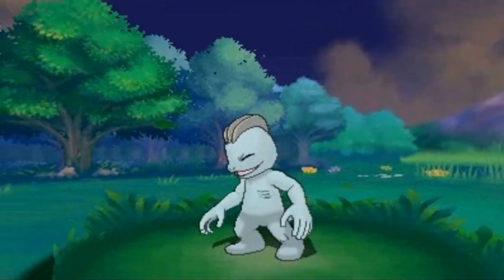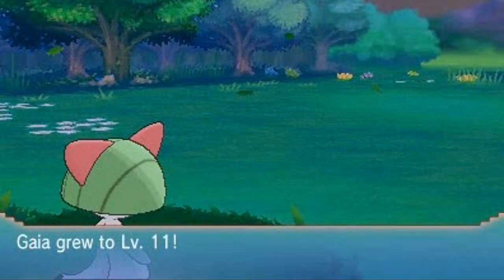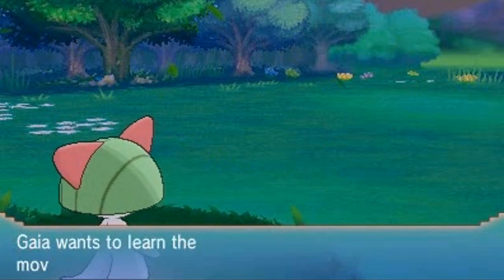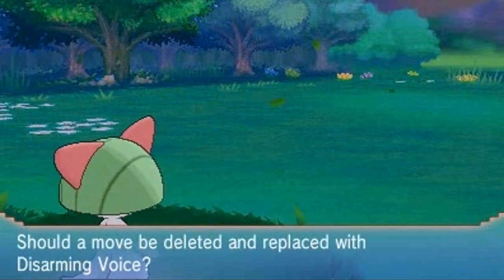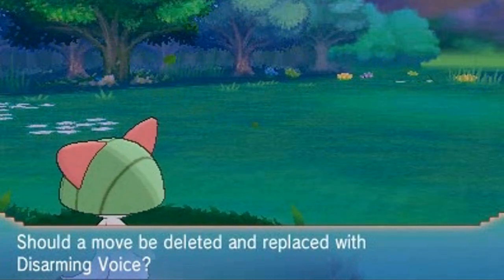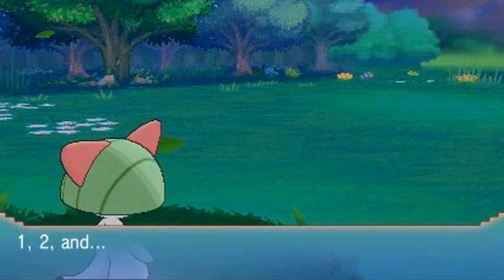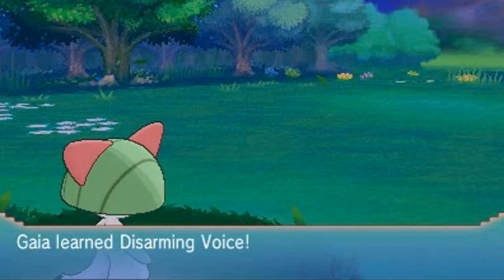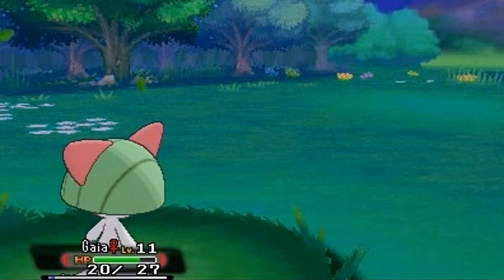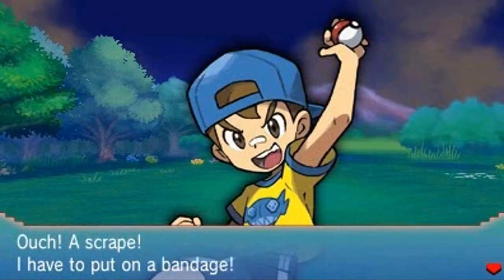There's a lot of stuff I want to do in this game, very excited for it, and hopefully we'll be able to showcase them all. Gaia is learning Disarming Voice — let's go ahead and teach it that since we don't really need Growl anymore. Forgot Growl and learned Disarming Voice — another good move! All our points go to the other Pokemon. We defeated Youngster Joey.